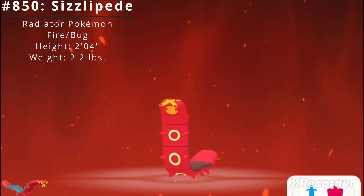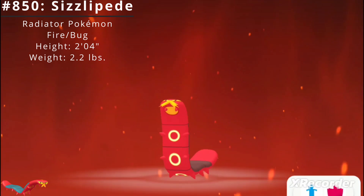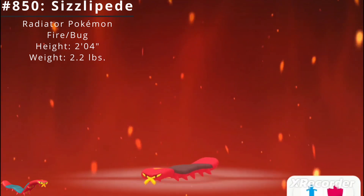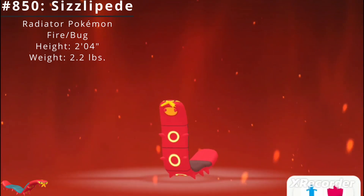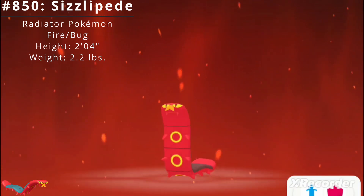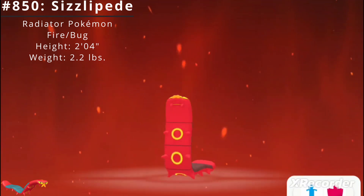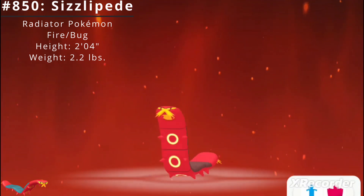Sizzlopede has access to two standard abilities. The first is Flash Fire, which powers up the Pokémon's Fire-type moves when hit by a Fire-type move. The second is White Smoke, which protects the Pokémon from other Pokémon lowering its stats. It also has access to the hidden ability Flame Body, which means contact with the Pokémon may burn the attacker.